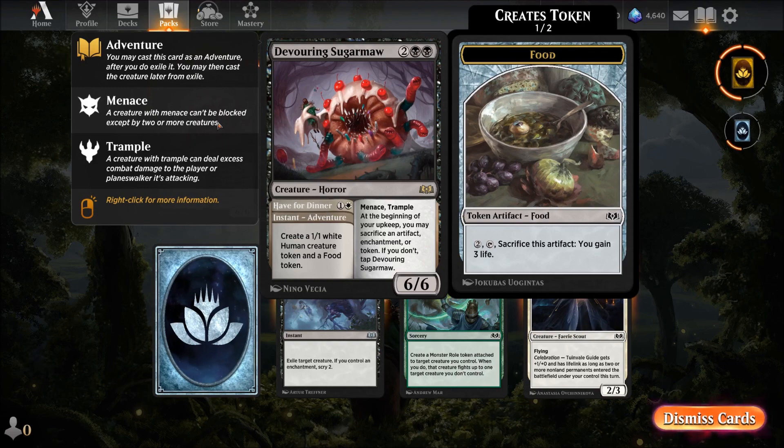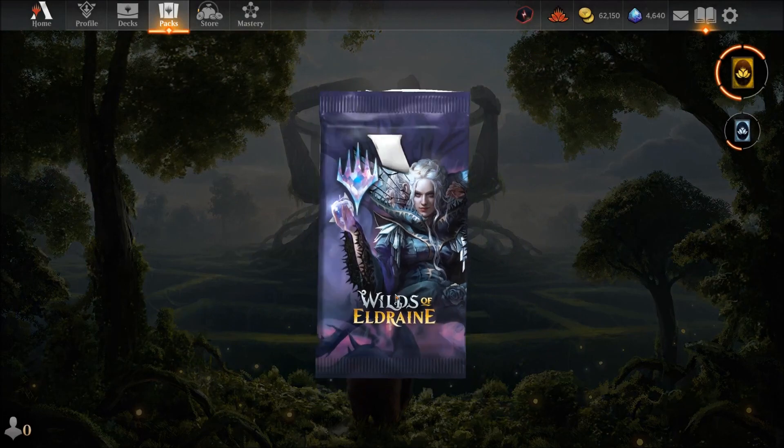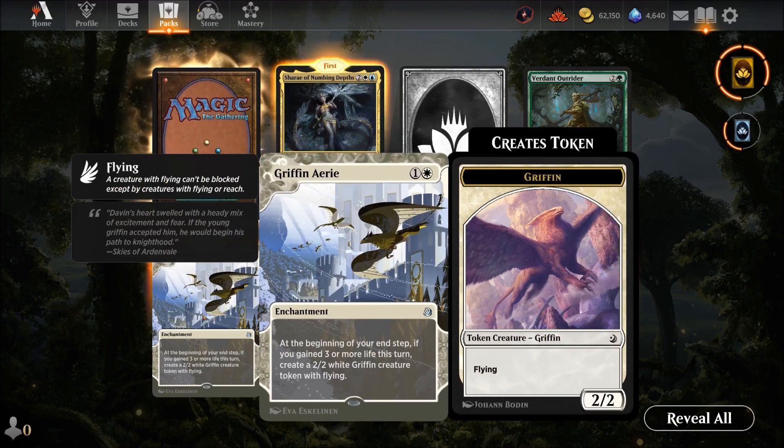Devourer of Sugar — four mana for a six-six, wow! But at the beginning of your upkeep you must sacrifice an artifact, enchantment, or token — if you don't, it taps. The catch: you need artifacts to keep it running. However, you can create a white-white human token and a food token — that's half a dinner three times, getting you some attacks. Make it a late-game deal. Sounds powerful but the sooner you run out of artifacts, the more trouble you're in.